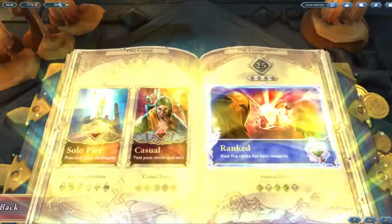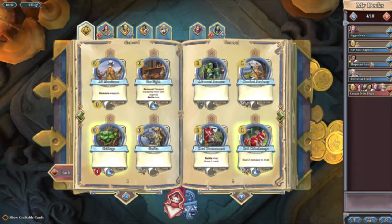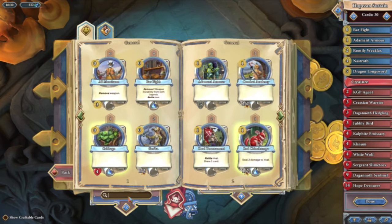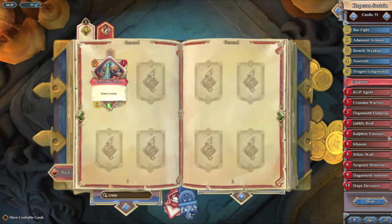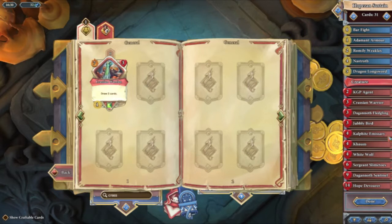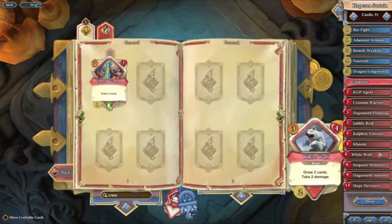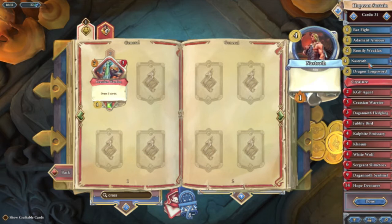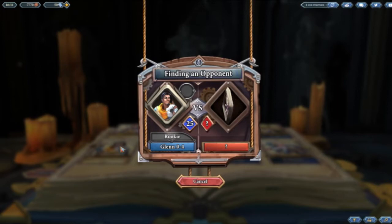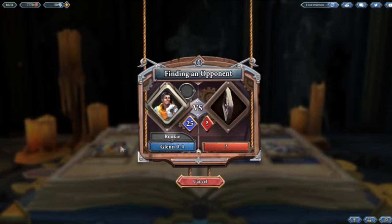All we need in the deck is a little bit more card draw. Let's see if we can add anything. We need another Crassian — we have enough shards, so we're crafting another Crassian. What do we take out? I want to keep the deck at 30 cards. It's probably going to be a Drubblybird or Nastroth. Let's take out a Drubblybird — it doesn't really do a lot in the deck anyway. Hopefully that little bit more card draw will just help us counter different decks that we come across.